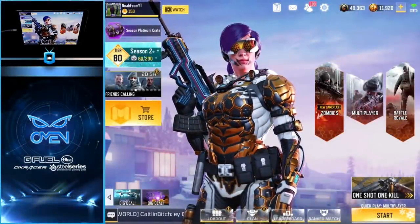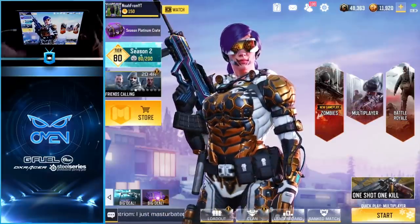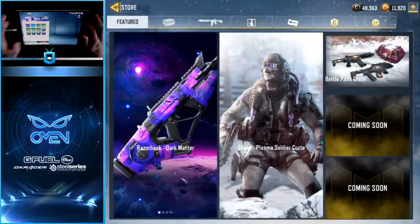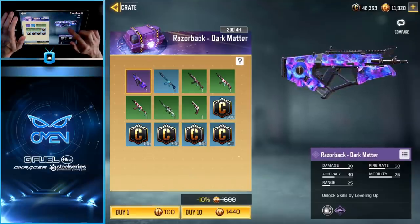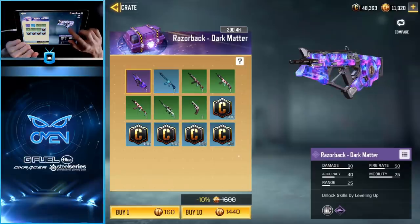What's going on everybody, Noah back here with another YouTube video. Today we got some more Call of Duty Mobile. Last night there was an update to the game where they added the brand new Razorback dark matter skin to the store. The Razorback is one of my favorite submachine guns in the game, and dark matter is one of my favorite skins in Call of Duty period. So today we're going to buy some crates and unlock the skin.